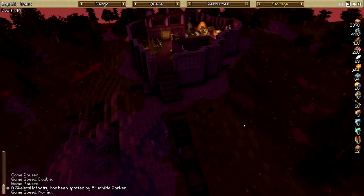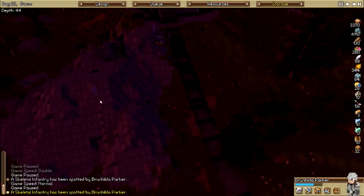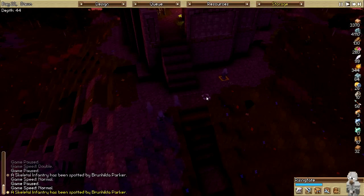Hey everybody, this is Ben and welcome back to Timber and Stone where we are under attack by some skeletons. I have conscripted — oh my gosh, is that a third one? Yeah, it is. We've got three skeletal infantry. Brunhilde is slightly hurt, about a third way down, so I have conscripted Rising Fate here to give a hand and he should be on his way over here.